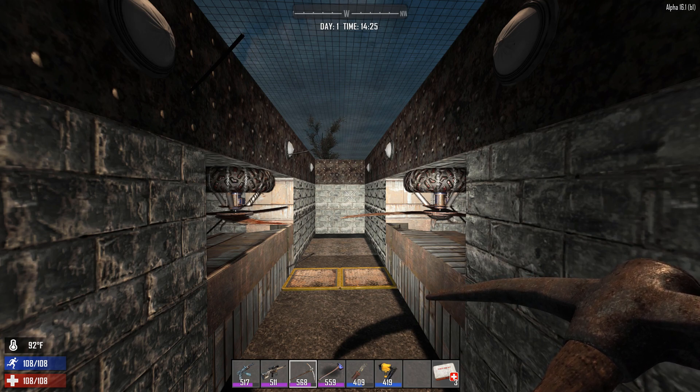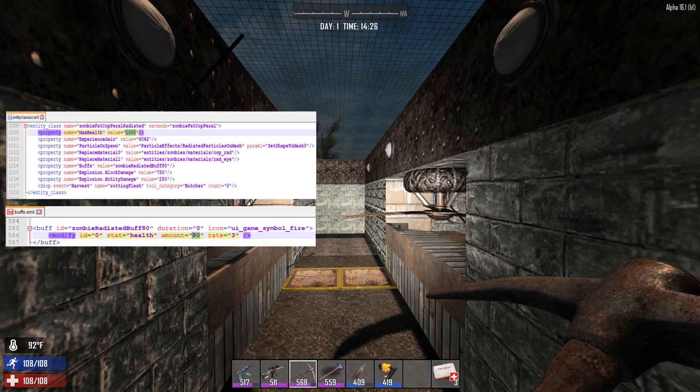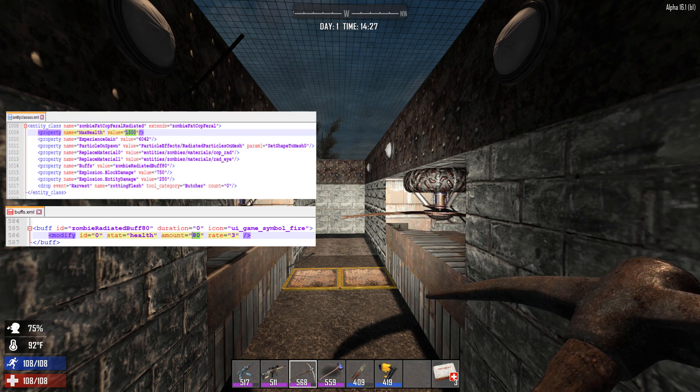Let's do a recap of the Radiated Feral Cop. With a massive 1,500 hit points, it can take quite a pounding before it goes down. It also has the Zombie Radiator buff 80, which in practical terms means it heals 80 hit points every 3 seconds — that's about 26 hit points per second. And if we don't stop the explosion, blocks will take 70-50 damage with entities taking 250. That can be very, very nasty. So that's what we're trying to kill.